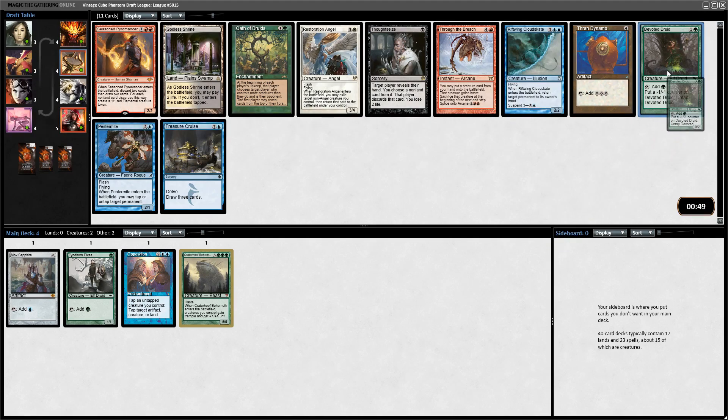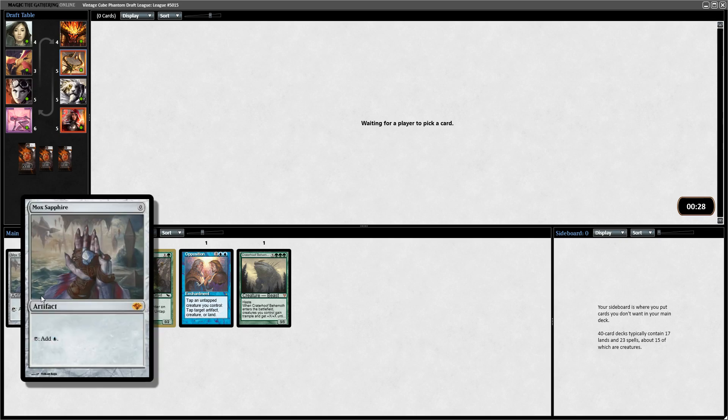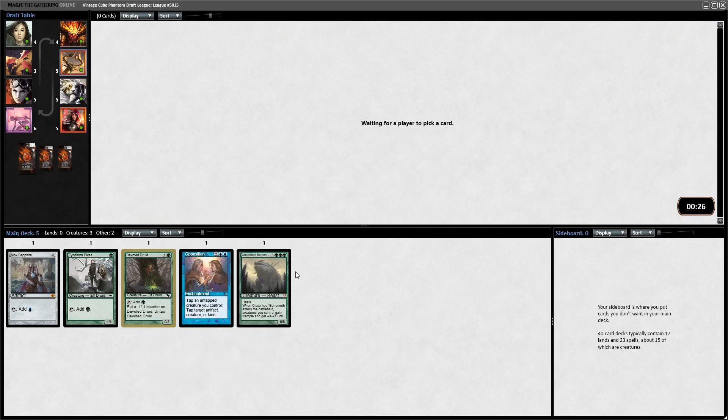Here it's a pretty easy Devoted Druid. I like Thran Dynamo in general for ramp, but with Craterhoof and Opposition, I basically just want to take as many creatures as I possibly can. Maybe a bit of card draw or some Garruks could also be good. I'm looking to be base green. I've got the Mox for blue fixing, then just enough blue lands to play Opposition, maybe Upheaval if I see that, and try to get a bunch of ramp.